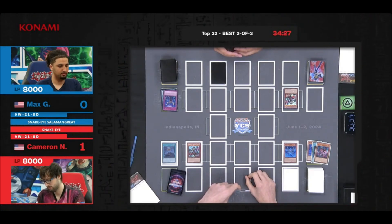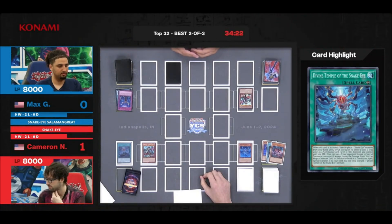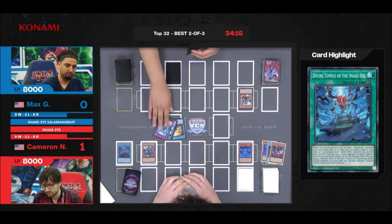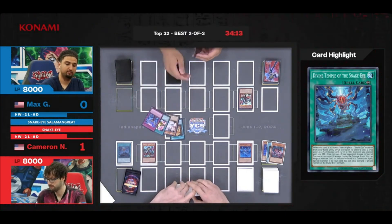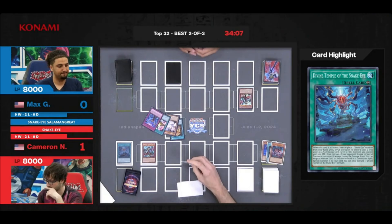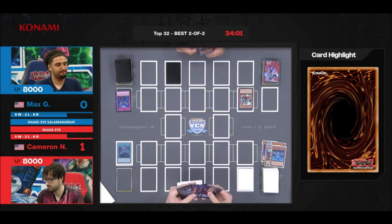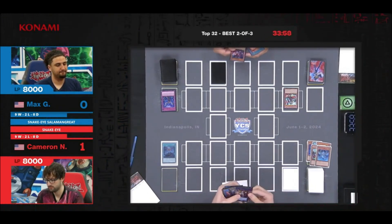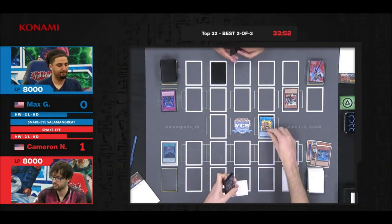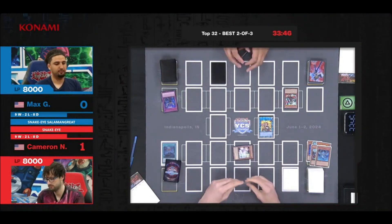Diabellstar has been summoned onto the field and there's a set card on the field. Diabellstar's effect — checking the graveyard real fast — just Wanted and Ash. There is a Fire monster that could come into play later. He tossed the Ash for Diabellstar this time. It looks like a Link summon — and he's got Heta front and center. He saw it and he's going to capitalize. That Ash going into the graveyard is now paying interest for this play. If that face-down card is nothing useful, it could just be over.